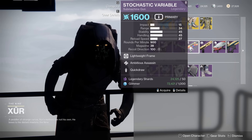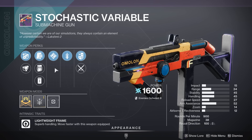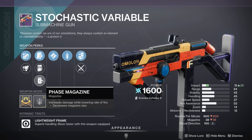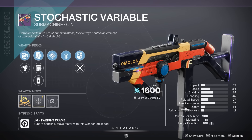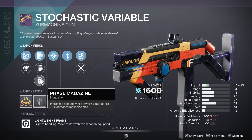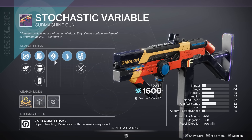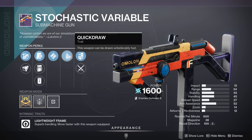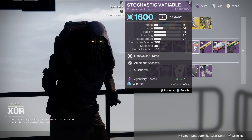After that, we have the Skokastic Variable. This is actually a very cool weapon because it's one of the only weapons in the game that can get Phase Magazine. As you can see, it's a 900 rounds per minute weapon. You change it to Phase Magazine and it goes down to 600 rounds per minute, completely changing damage archetypes. That means you can have a 600 rounds per minute with a lightweight frame giving you bonus handling — kind of an interesting weapon. Ambitious is very good for PvE, but Quick Draw is really not what you want. Pick it up if you absolutely don't have one; the switching archetypes thing is very cool.